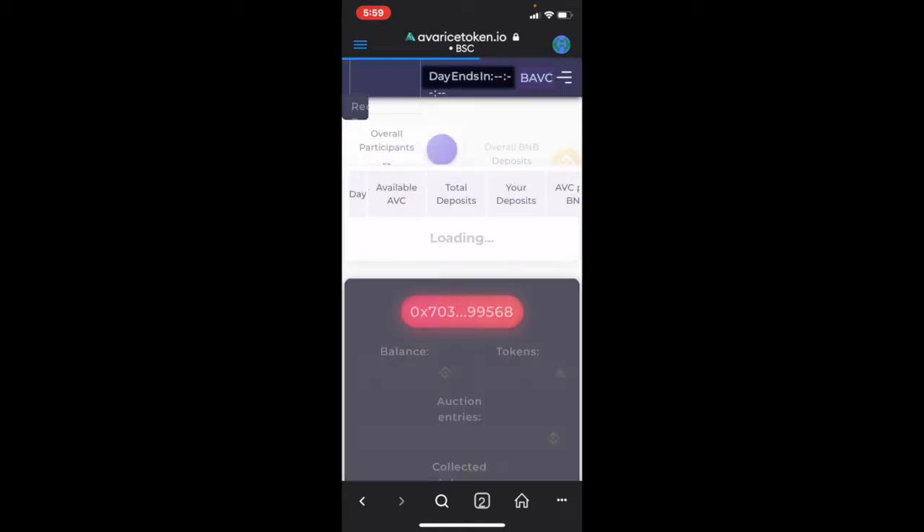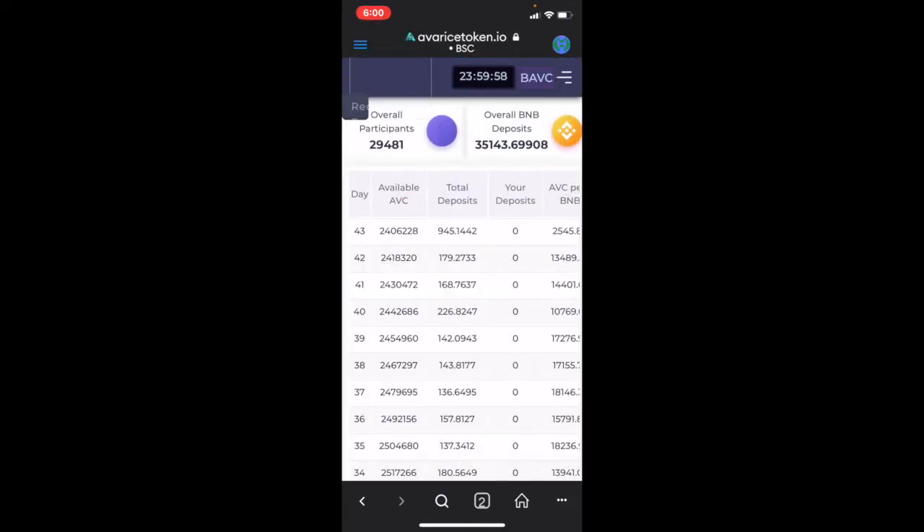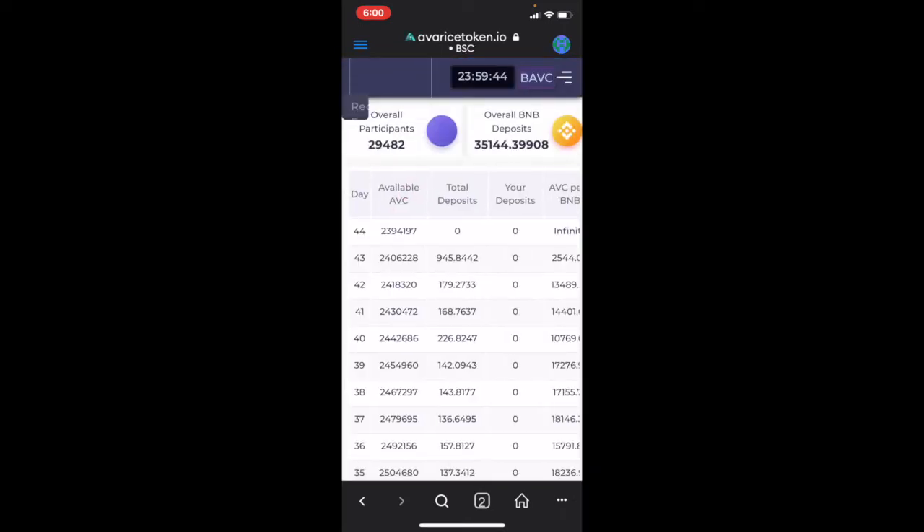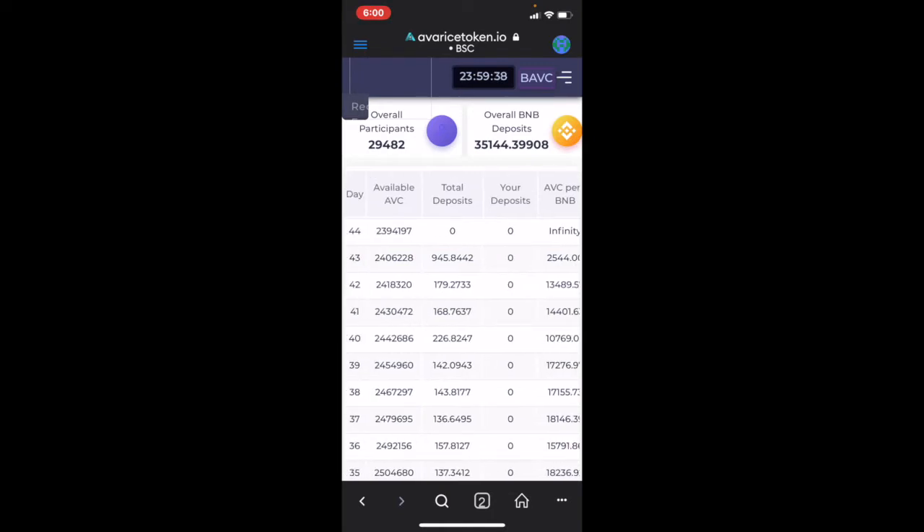Right now we're at 452 thousand on the BUSD side and 945 BNB on the BNB side — and it just flipped over. Let's see what we ended at: 465 thousand, so about another 13,000 came in on that one, and the BNB side stayed about the same.